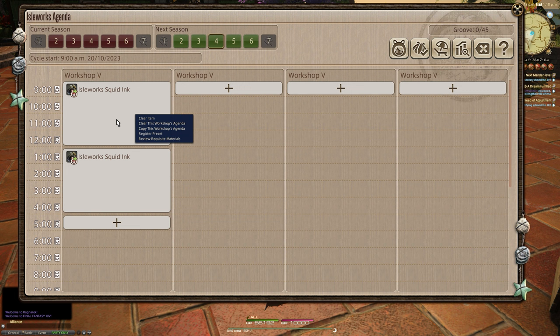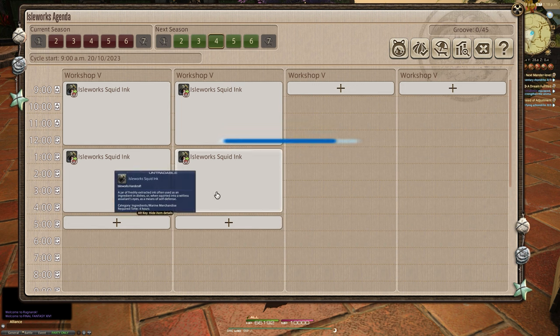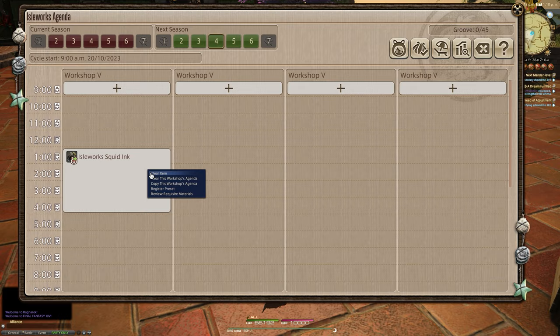Another great feature: you can right-click or sub-command on an agenda that you've set up for the first workshop, then copy that sub-command, right-click the second workshop, and paste it. It's one of the best features, and hopefully that helps if you didn't know about it.